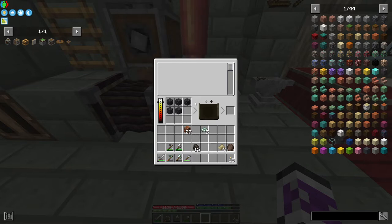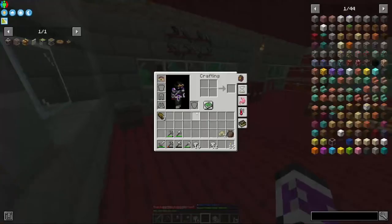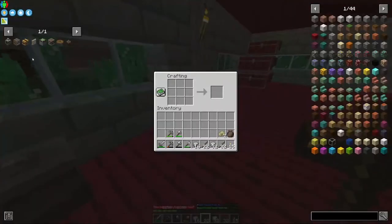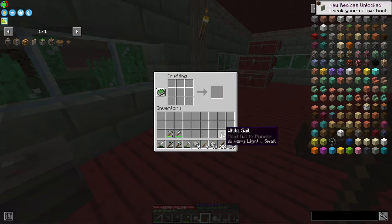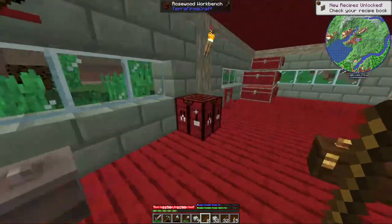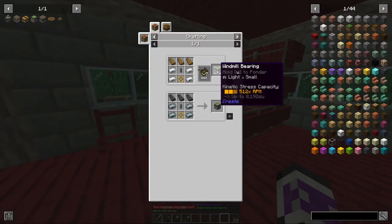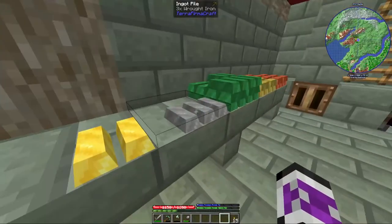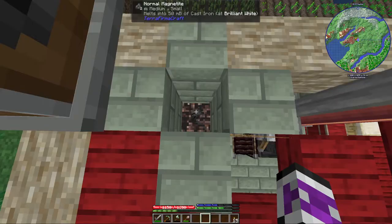I'll also need to go all the way back to that ocean to get the black sand. And now — 14 sails! Now I need to make that windmill bearing. Do I have enough iron? Barely not.